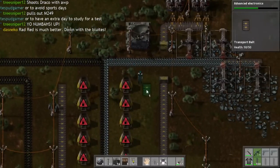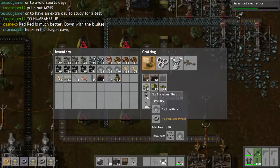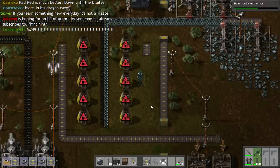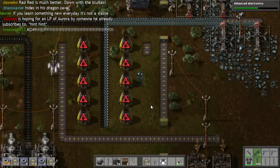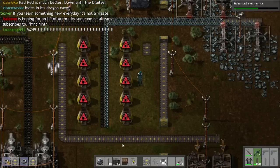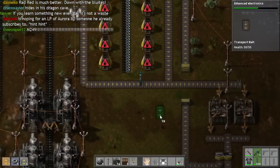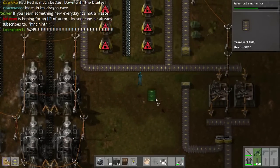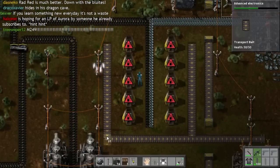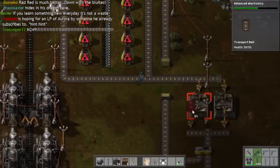And over on this side as well. Let's get a load of these. That should take care of everything, pretty much. These inserters are going to put onto the far side of this belt, and when this comes down, it'll double up along there, which will be quite nice.